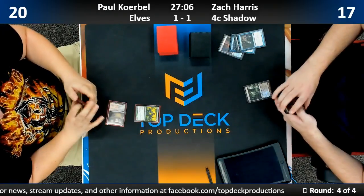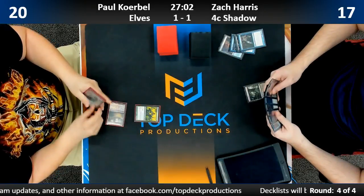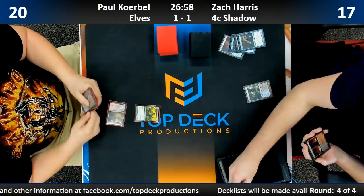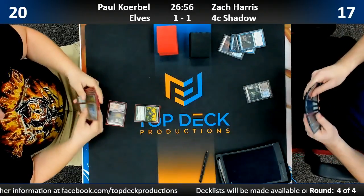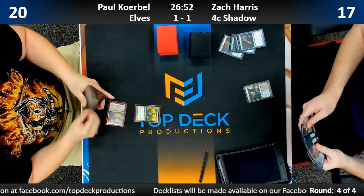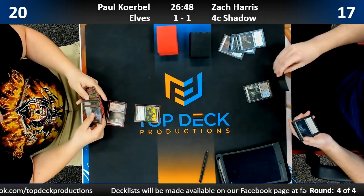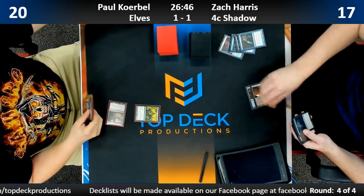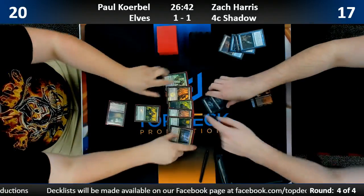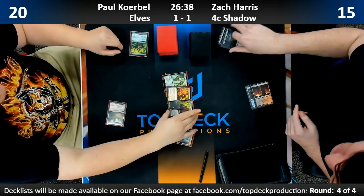I can see him going minus-one minus-one to kill the mana dork. There's a Rest in Peace in Paul's hand — actually, it's Nekthos. There's Brutality, just calling Brutality. Get a Lead the Stampede, get a Lead the Stampede.